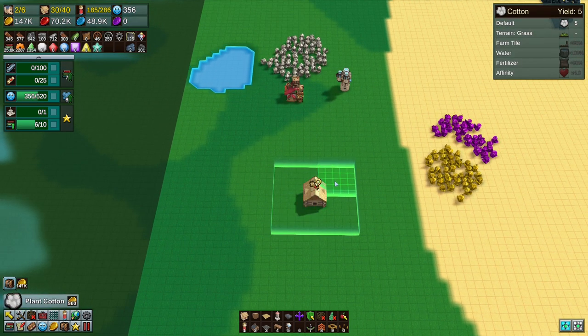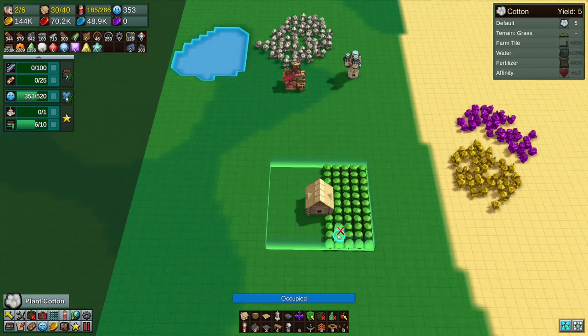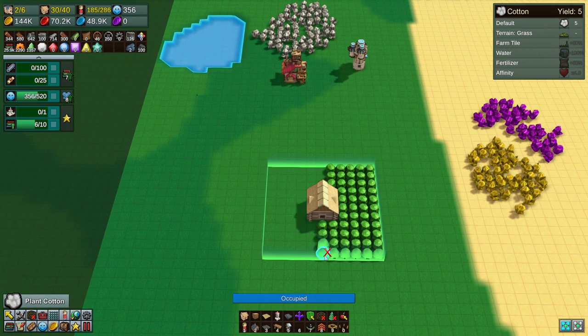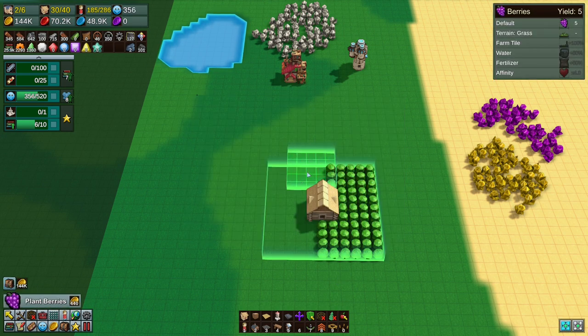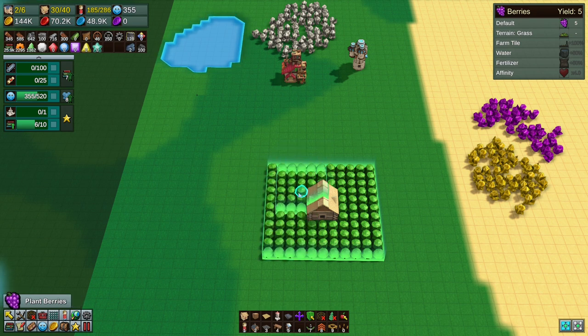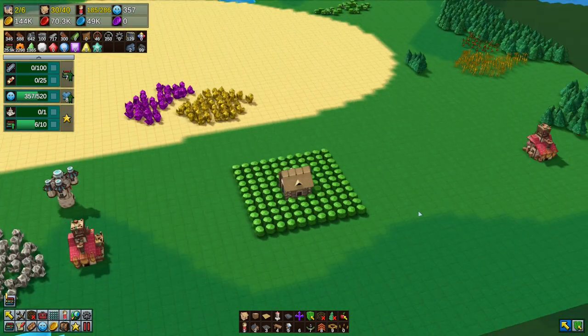We'll turn the other side into berries. So half of the farm is cotton, half is berries. This side is cotton, this is berries — that's all cotton, that's all berries. Perfect.